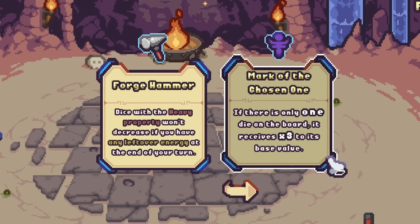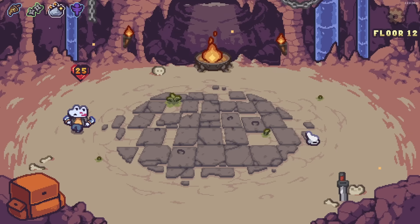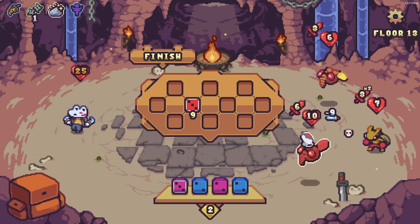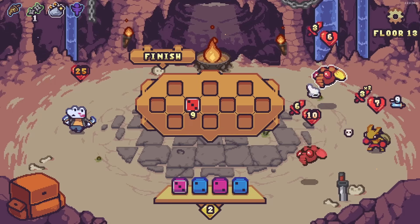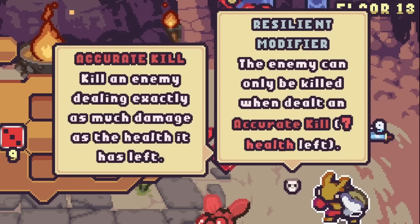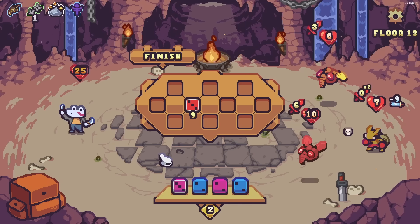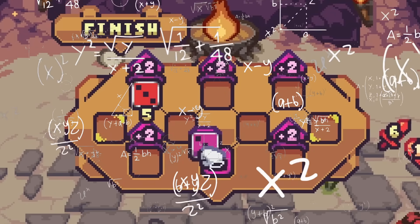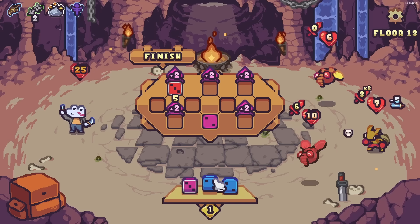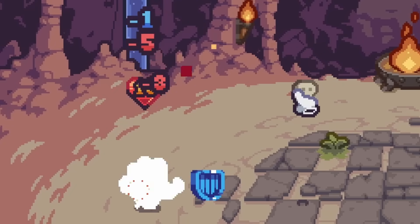Mark of the Chosen One — if there's only one die, it gets three times its value. I like that! So if we put just one dice here, that's nine damage right there. Wow, that's enough to take you out. I can tank the hits from these guys — just wait, what is this? Enemy can only be killed when dealt an accurate kill. So we need to deal exactly his health in damage to take him out. That's annoying. I don't think the math pans out, so we'll leave you alone for now.